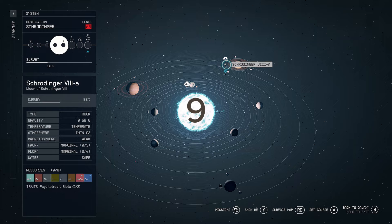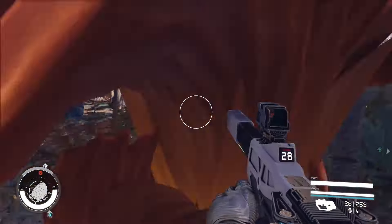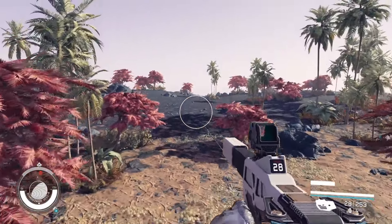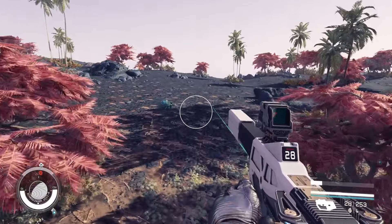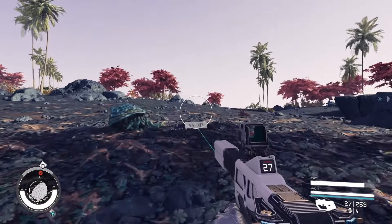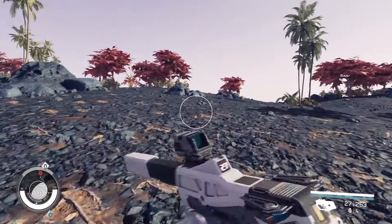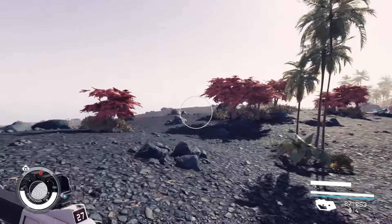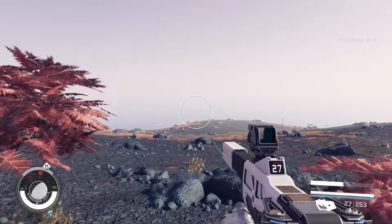Coming in at number 9 is Schrodinger VIIIa. This moon features three fauna, 0.58 g's, and it's in a level 65 system with five explorable biomes. Most notably, it features palm trees and beachfront property overlooked by an enormous gas giant with beautiful rings. Please set up your beachfront property here — it is going to be a perfect endgame environment.